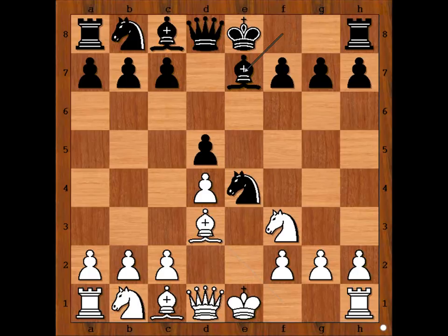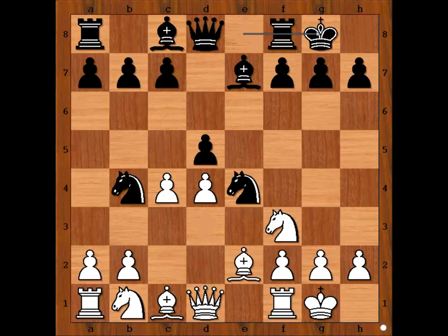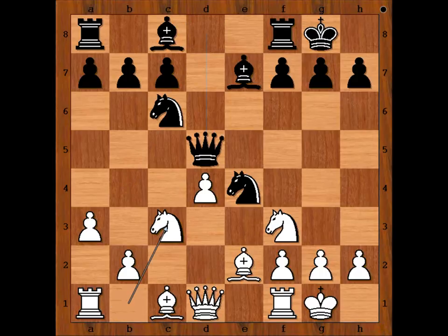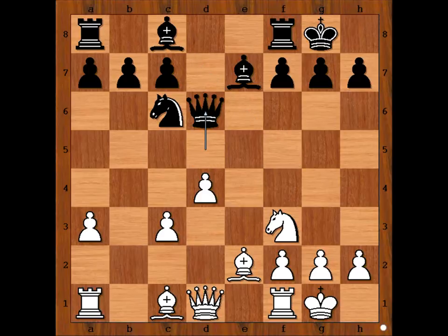Bishop to d3, bishop to e7, Judit castled kingside, knight to c6, c4, knight to b4, attacking the bishop on d3. Bishop to e2 and Karpov castled kingside. a3 sending the knight back, knight to c6, c takes on e5, queen takes on d5, knight to c3 attacking the queen, knight takes knight, pawn takes knight. Karpov played queen to d6. A very popular alternative move is bishop to f5, but Karpov played queen to d6.